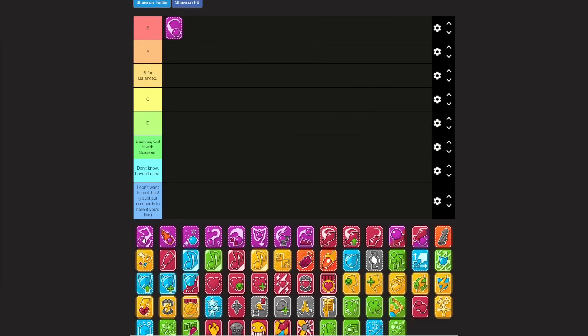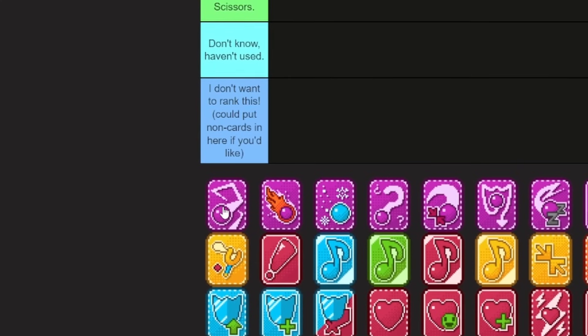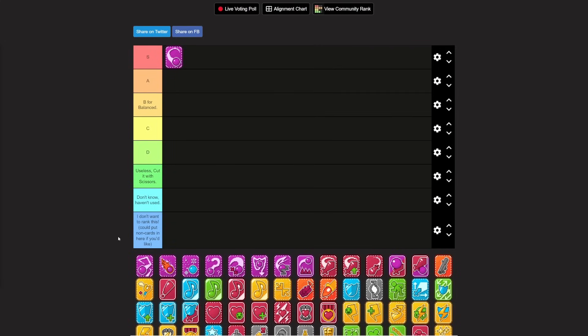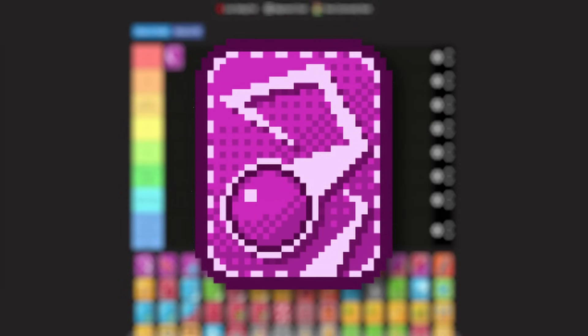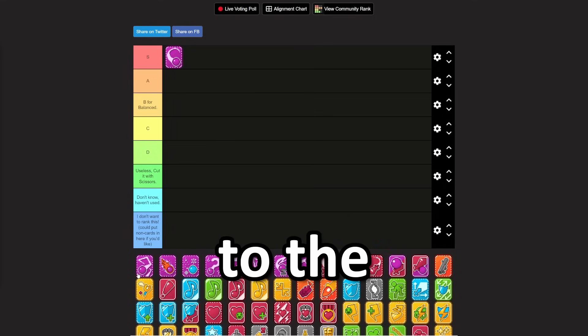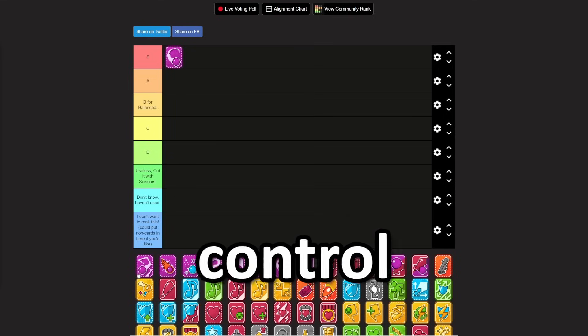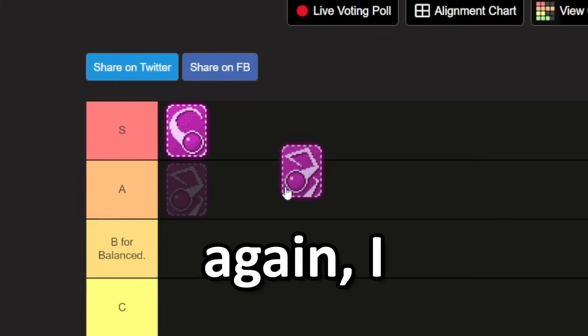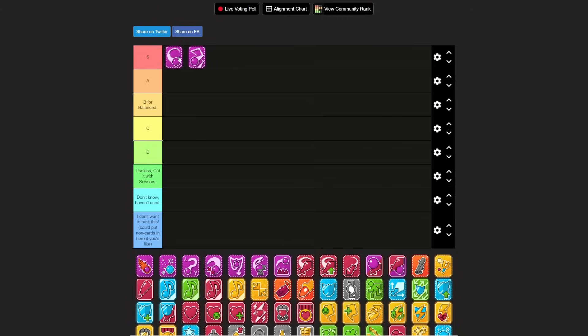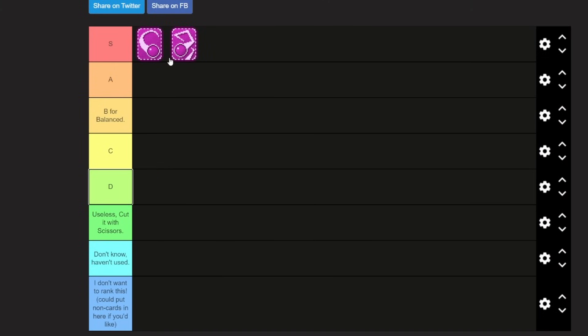Next we have line bounce. If you're a slave to the meta like I am, this is a must-have in your deck. Line bounce just bounces from one person to the other — it's an amazing crowd control card. I know I just put the first two cards in S, but to be fair, this is like the most goated opening of all time.